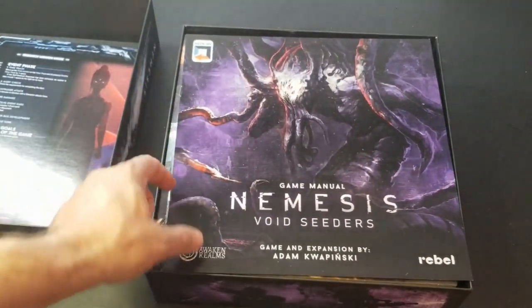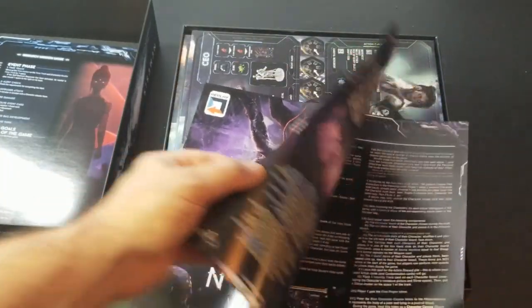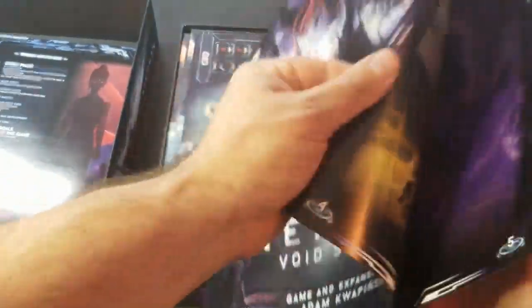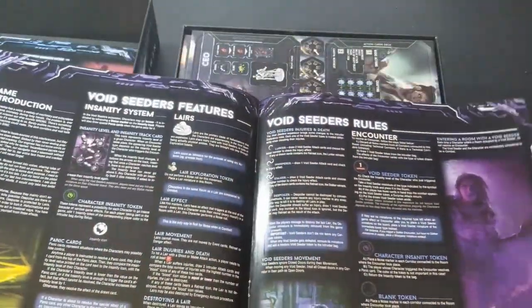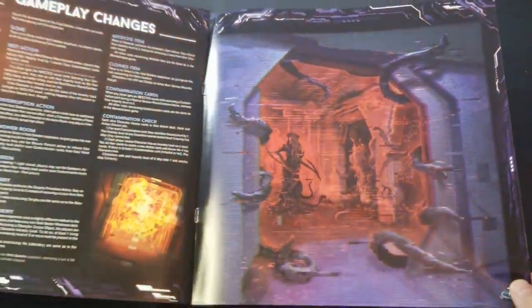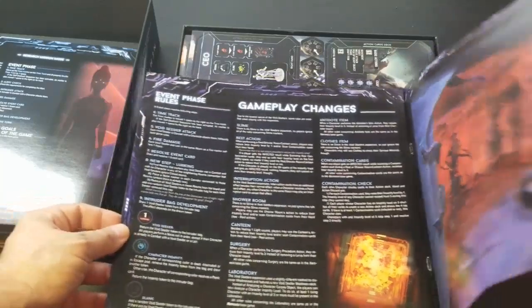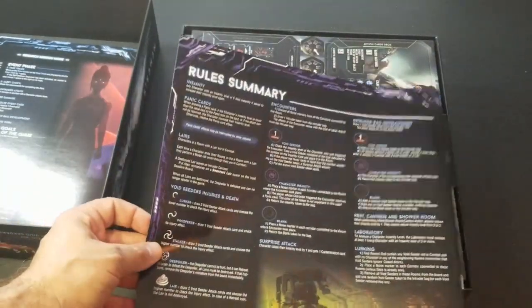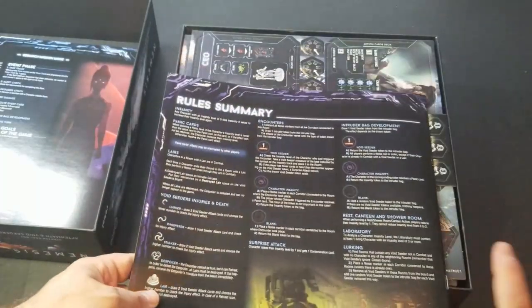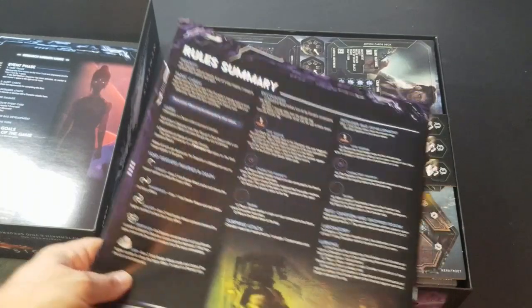This is the game manual for Void Cedars. There's actually another manual, which is eight pages long for the Void Cedars. Look at the artwork there — that's pretty nice. Some gameplay changes, event phase rules, rule summary on the back. I think they do a pretty good job; if I remember correctly, the summary in the core game was very helpful.